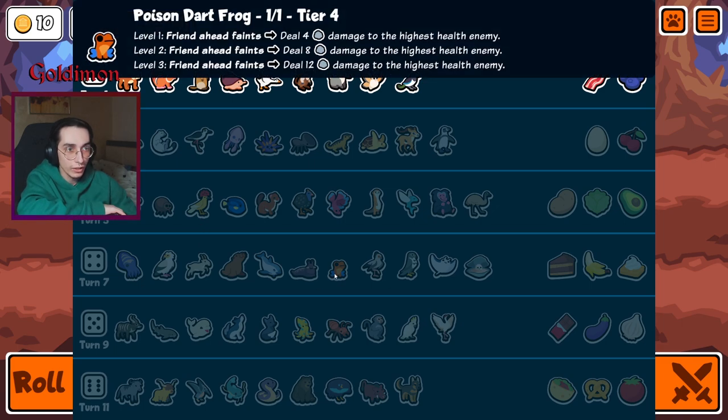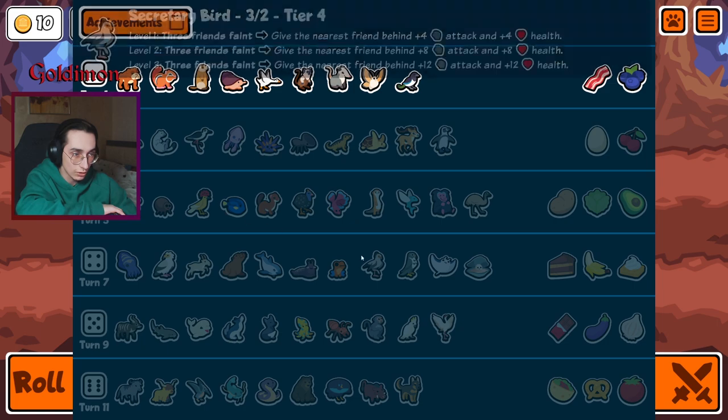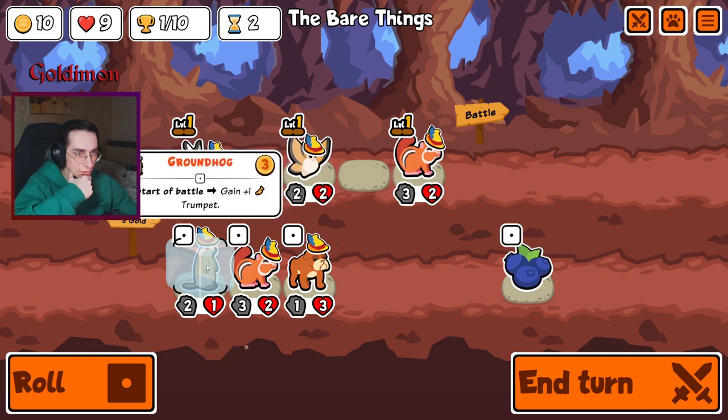If it would be friend-ahead attacks, then this real flying catcher would just be so good against it. Okay, back to this.